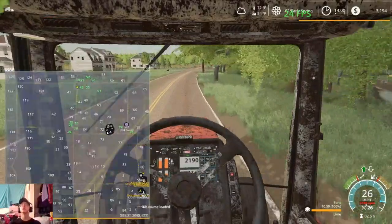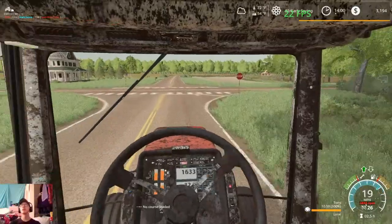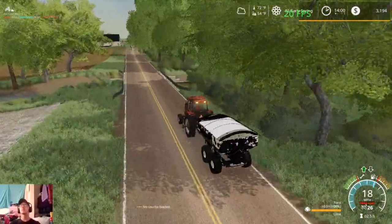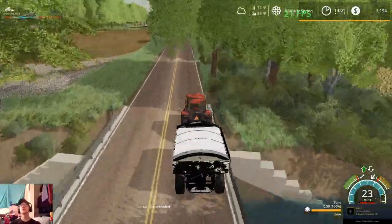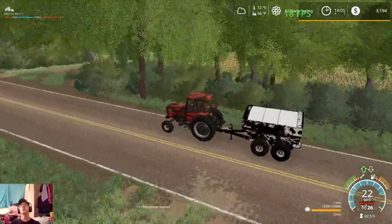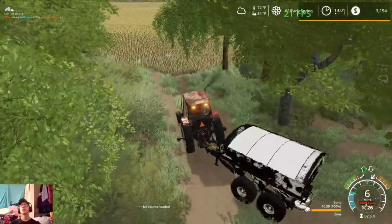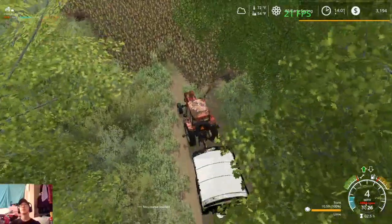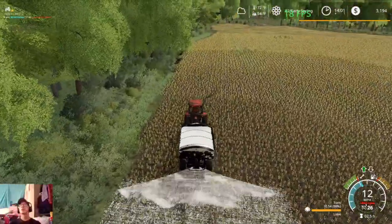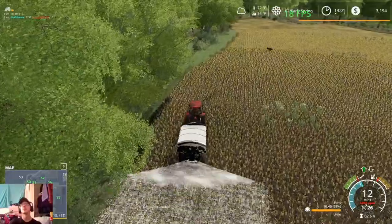I think we'll go ahead and jump over here to field 49 first to knock that one out. Just got to find the entrance into it here — there it is. Got to get through a little bit of mud first. So we just got three other fields to spread and then we'll be done with that.